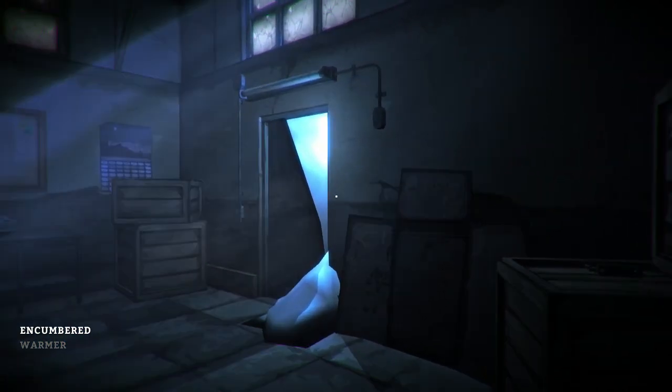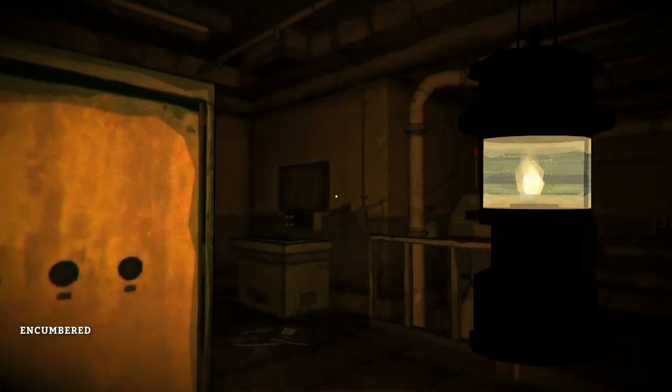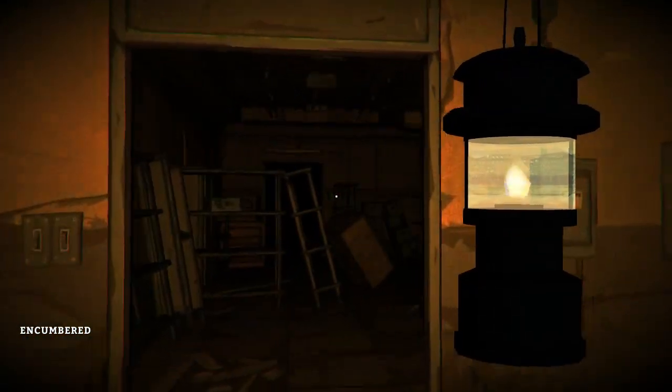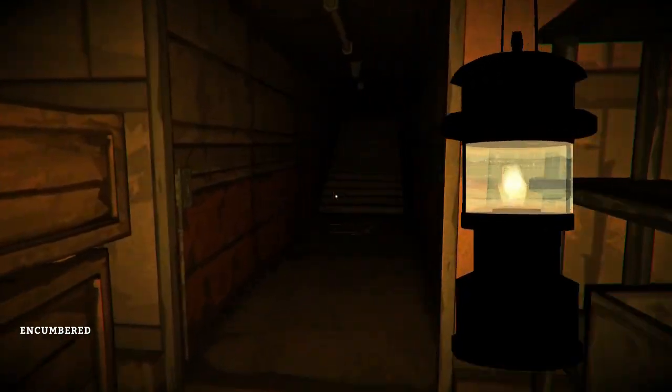Once inside, you'll appear inside the dam at the far end, so just make your way back through, scavenging as you go. You'll eventually get back to this familiar storage room with the fire door. Keep going and leave the dam.